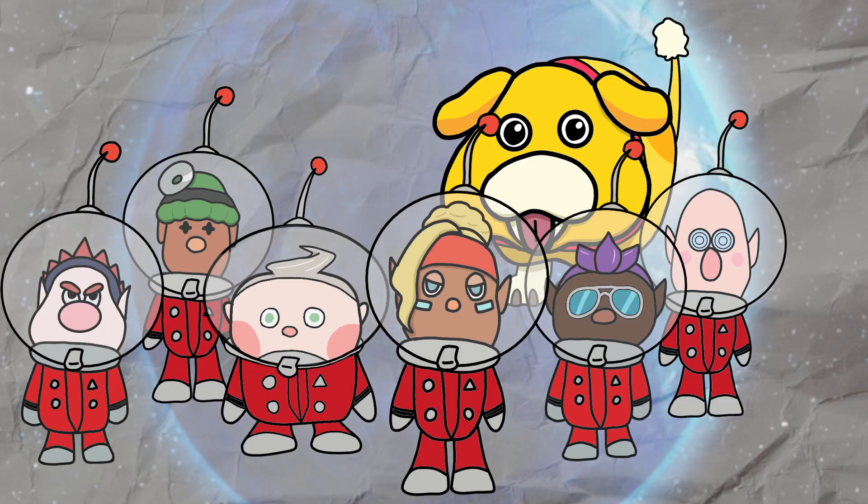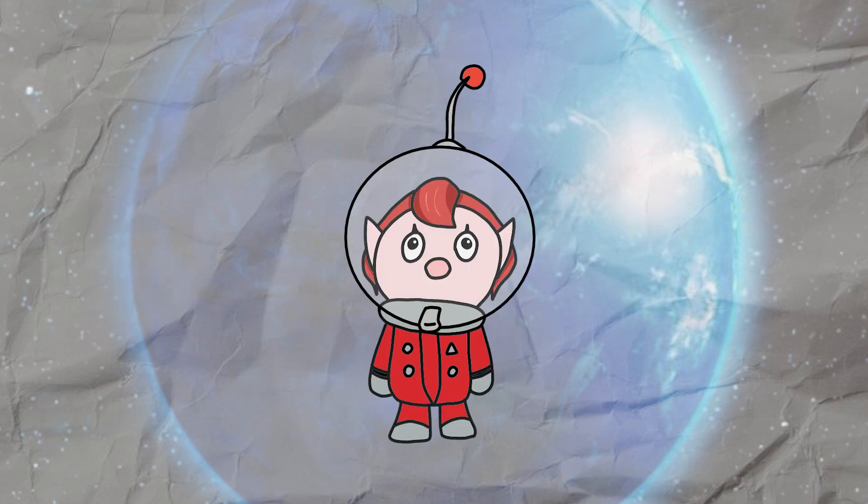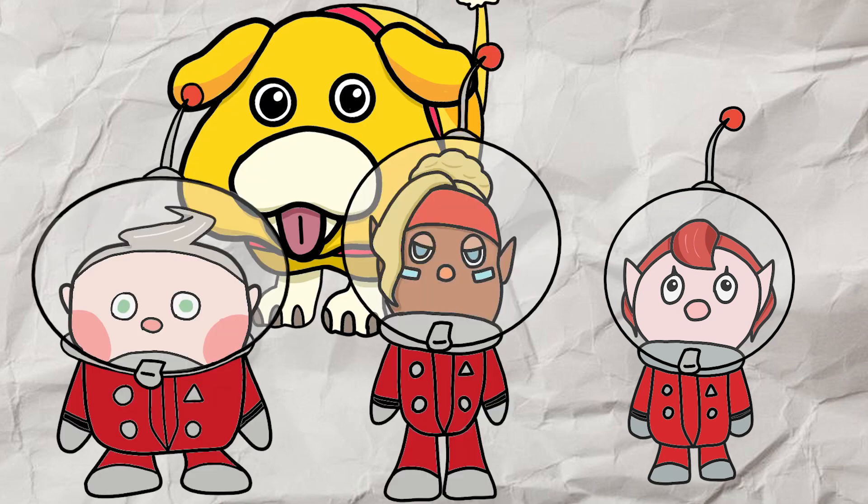Eventually, the rescue corps attempts to rescue Olimar, but their ship also crashes. Everybody is scattered until the newest corps member — you — go around and save everybody. The first companion you find is the rescue dog, Ochi. Then you rescue Collin, the communications operator, and the captain's shepherd.